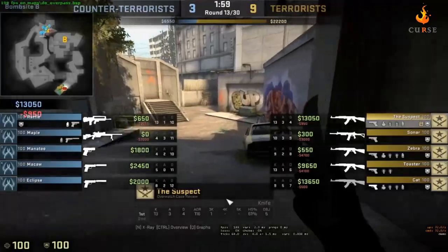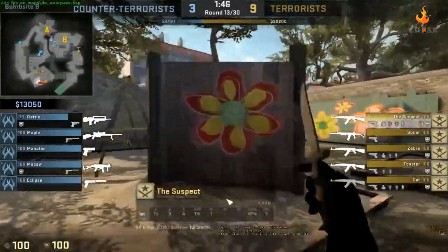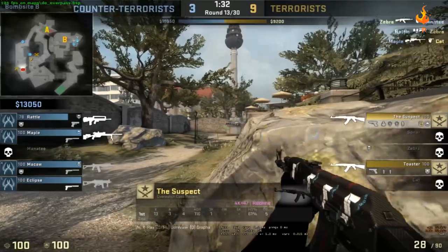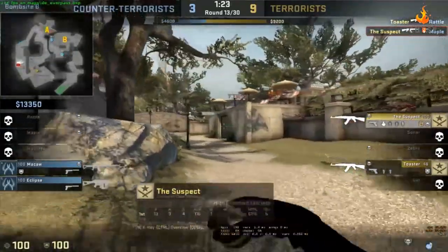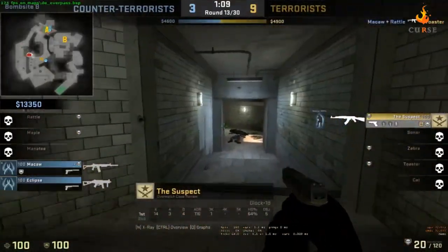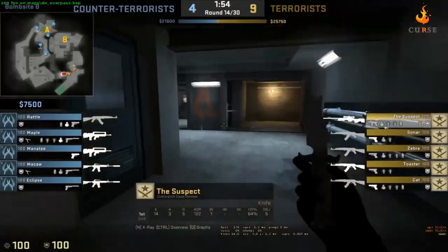This guy has pretty smooth aim lock. Keep in mind — aim locks and trigger bots are not like those huge aim bots that snap 180 degrees. Aim locks and trigger bots have field of views, which means how close to the middle of the screen it works. A 180 FOV covers everything in front of you. The lower you go, the smaller the circle — when something enters that circle, it automatically shoots.